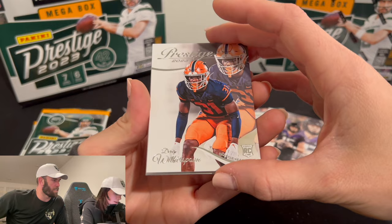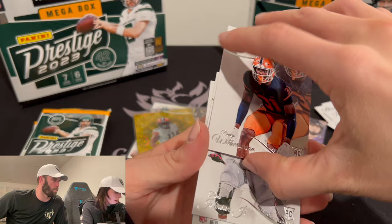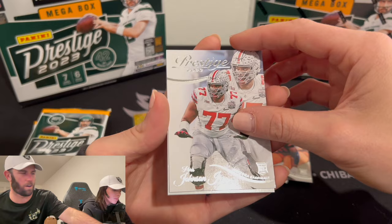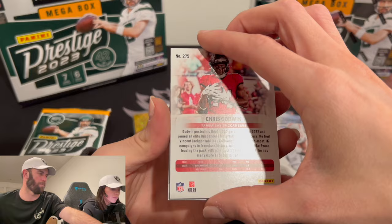Devin Witherspoon. You can flip it over. It's hard to read. Devin Witherspoon. You said Washington? Ohio State — go Buckeyes. Play back the tapes. Not the Buckeye we want, though. Chris Godwin — good receiver for the Bucs.